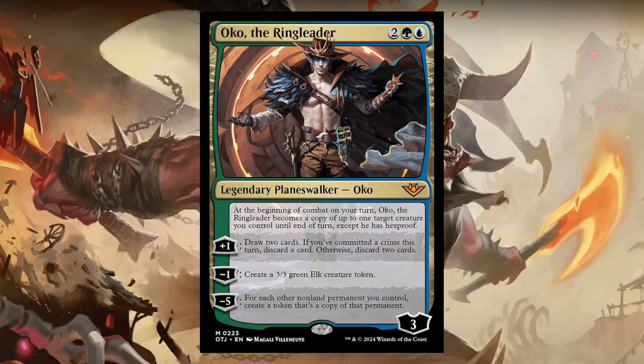For his plus-one, you draw two cards. If you've committed a crime this turn, discard a card; otherwise discard two cards. So you draw two then discard two — that could be pretty interesting. It feeds right into your Sultai graveyard shenanigan decks.